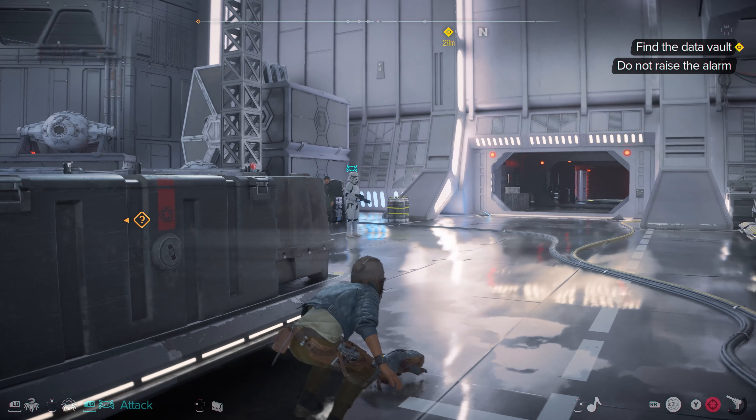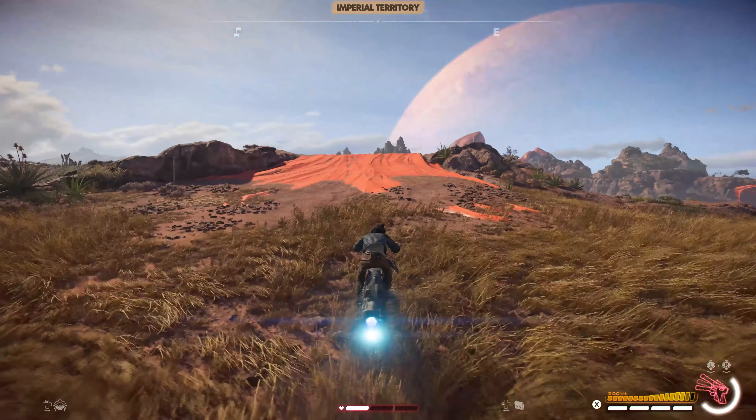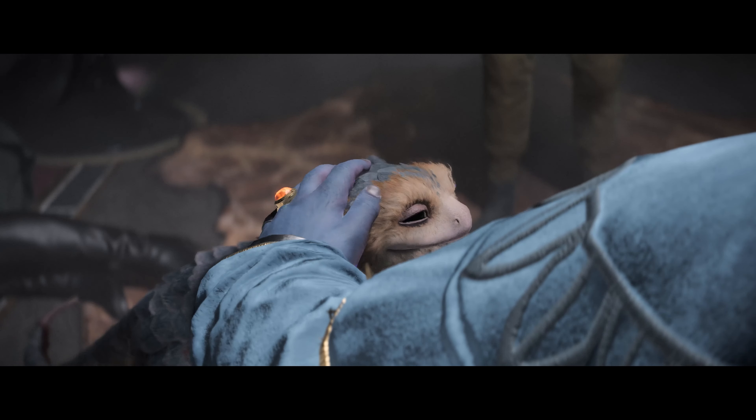She's a charming, cunning outlaw navigating a universe filled with danger and opportunity. Alongside her is her trusty companion Nyx, a quirky, resourceful alien creature — and oh my god, Nyx is so cute, I want one. Together, they're on a mission to make a name for themselves amidst the chaos of the Galactic Empire and the underworld crime syndicates.